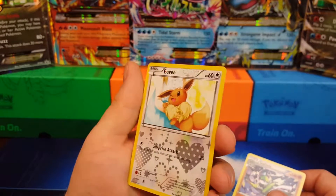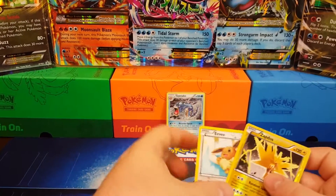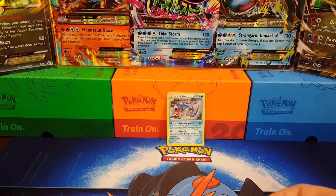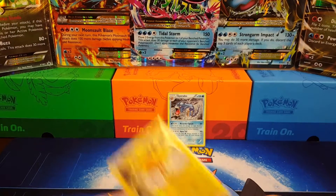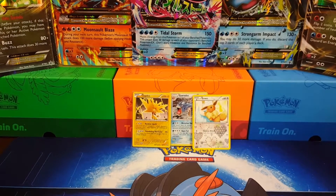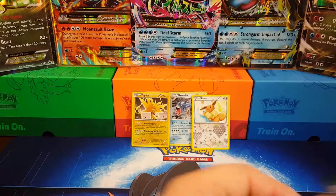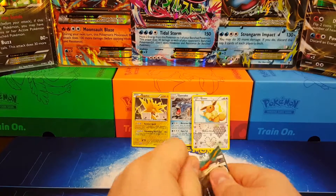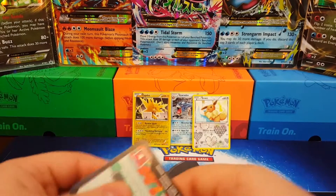Oh, look at how sweet Eevee is with the hearts everywhere! Do you like the Eevee with the shiny hearts, Jasmine? Let's get a sleeve for our Zapdos and go ahead and put our Eevee and our Zapdos in the back there. Eevee doesn't really need a sleeve but we'll put it back there anyway. Stack them up nice and neat, keep this code card. Don't put your head in front of the camera!